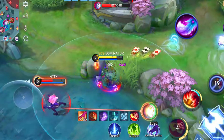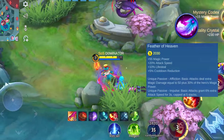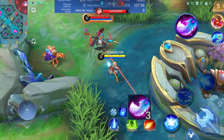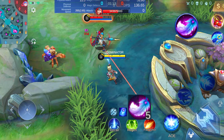Now let's delve into the third item, the Feather of Heaven. This one leans more towards offense but has a nice user base. Firstly, your basic attacks inflict additional damage, the amount being tied to your total magic power. Secondly, it grants a 6% boost in attack speed after each basic attack, stacking up to 30%.